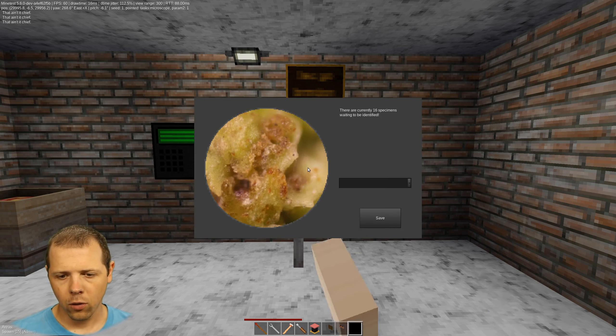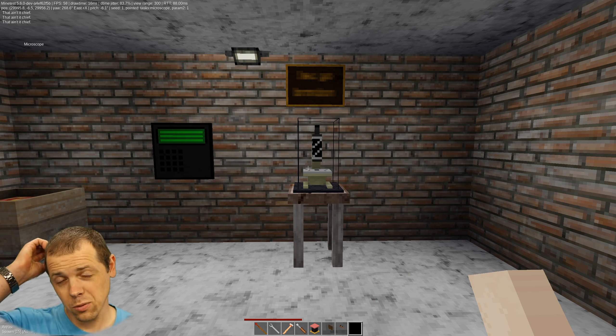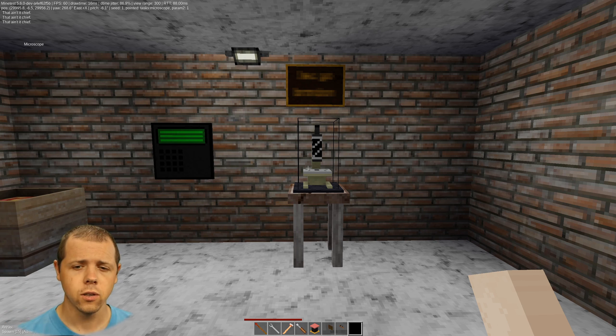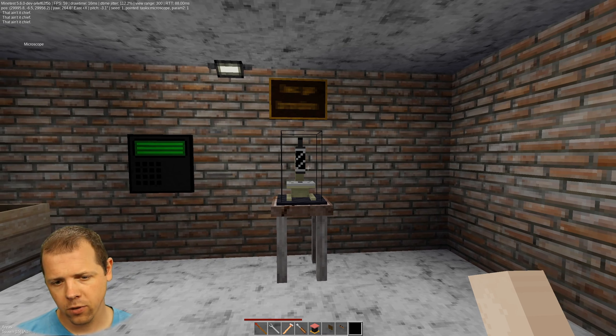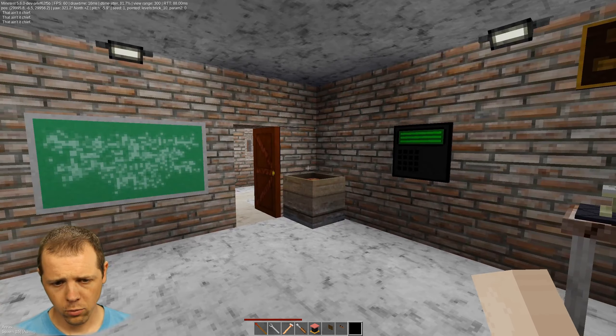Specifically for the microscope, as far as configuring goes, you have time, XP that's granted, and your InfoText. The microscope will collect up to 20 specimens — here it says there are 18 specimens waiting to be identified, it'll go up to 20, then stop. Every time you identify, whether correct or incorrect, you decrease the number of specimens waiting. It'll slowly build back up to 20, so you wouldn't have hundreds of available tasks. It's done with no timers — if there's nobody in the area, they won't accrue.